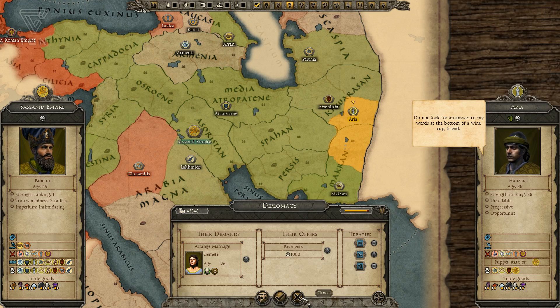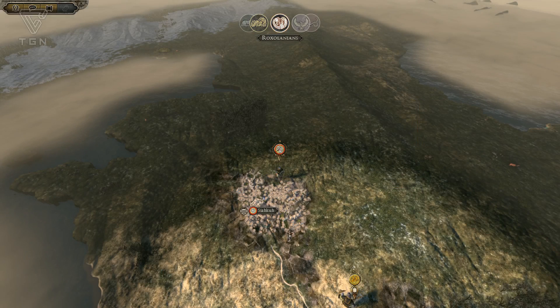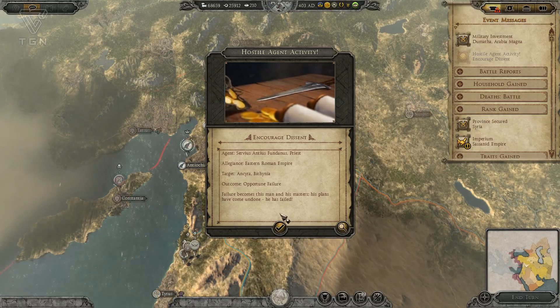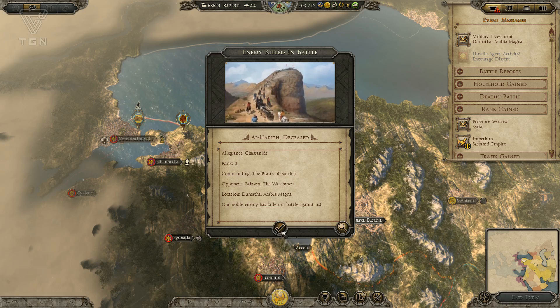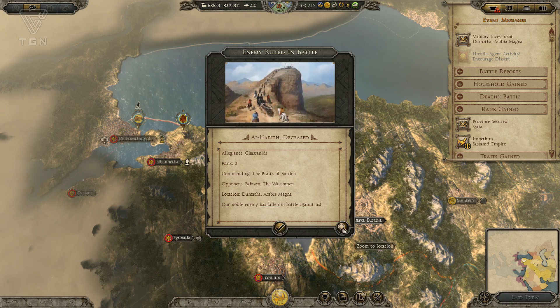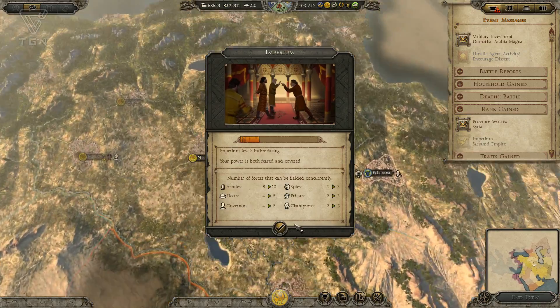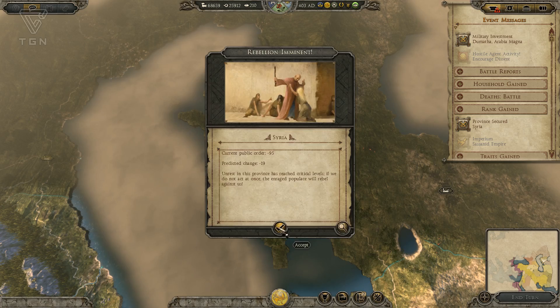I'm not sure I want to accept that yet, so let's cancel. There may be a good reason for me to try and arrange a marriage with one of the other candidates to pull more people into my family. We've got a hostile agent activity up here by the Roman agent. Enemy killed in battle — that would be the general we killed. My imperium has increased a little, so I can have more armies, more champions and spies, more governors as well.